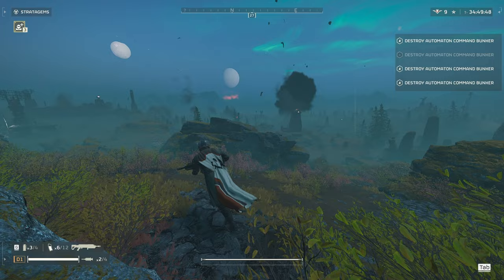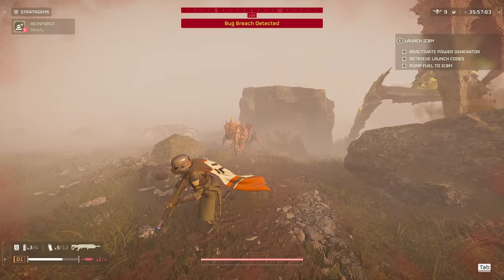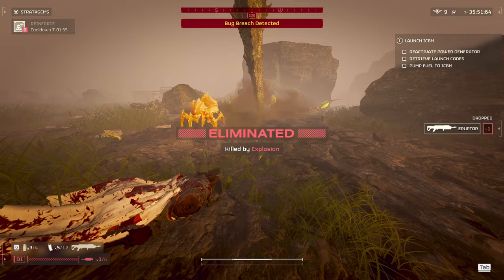Next up we have Terminids. Light bugs and Spore Spewers get one-shotted by the Erupter. Brood Mothers can be a little different because they charge you — if you shoot them too close you can easily kill yourself. But when done right, you can easily kill them in one shot without hurting yourself.